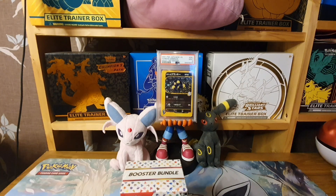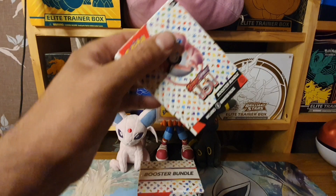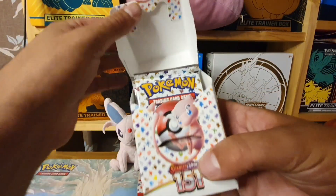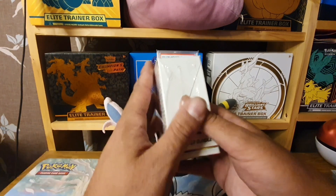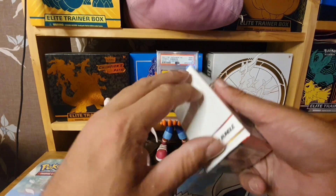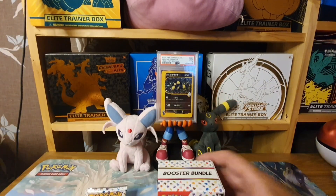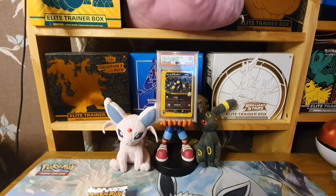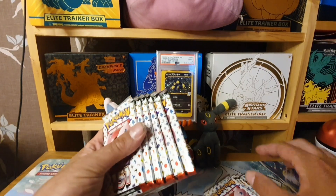I believe there are just six packs in each box — and yes, just packs, nothing else inside. I'll probably be opening an ETB and a couple of collection boxes in upcoming videos. Don't know if I'll be going for the entire English set; I am in Japanese and I'm 13 cards away. In total we'll have 12 packs to open — six in each box. No card trick, as we are in Scarlet and Violet.